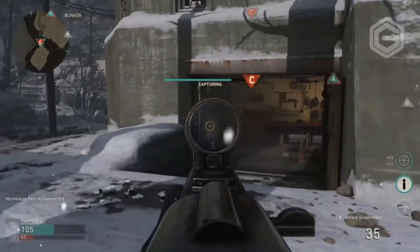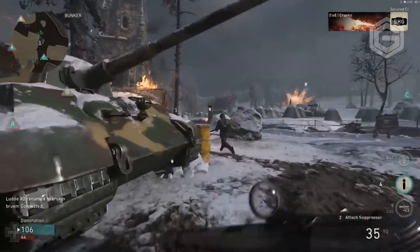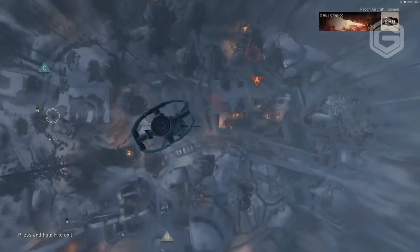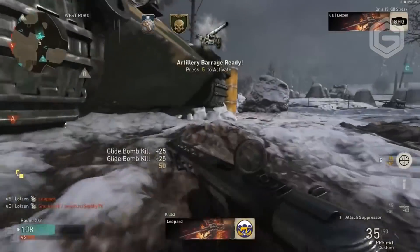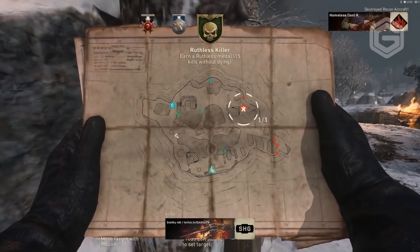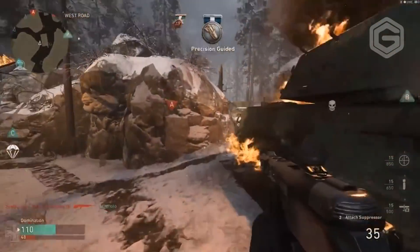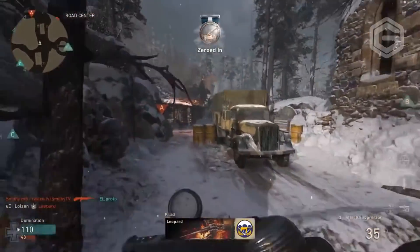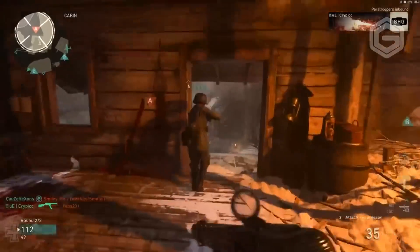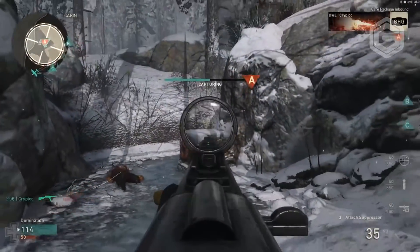I do believe that as the months go on, Activision will pressure Sledgehammer Games to add random weapons to supply drops. So I'd say yes, it will happen — but only time will tell. Right now, as you can see on screen, they're just uniform bribes and random camos, basically. As long as there's no weapon that does extra damage or breaks gunfights, it's fine. A lot of people don't like supply drops, but at the moment they don't seem too bad.